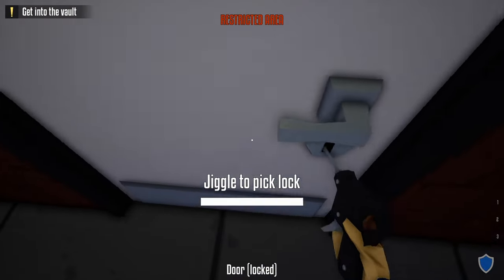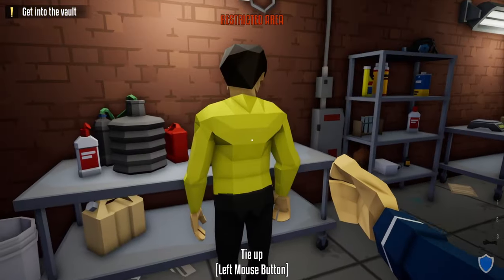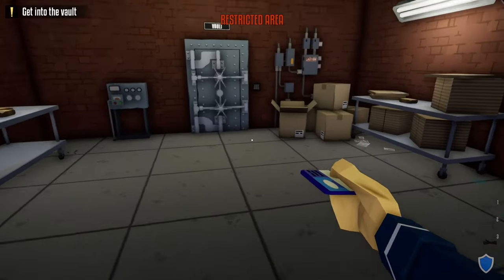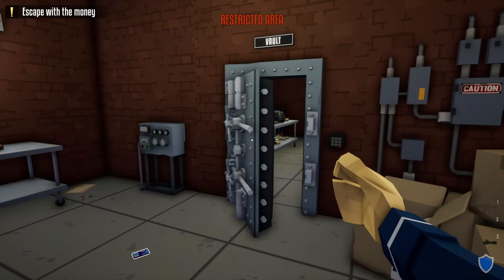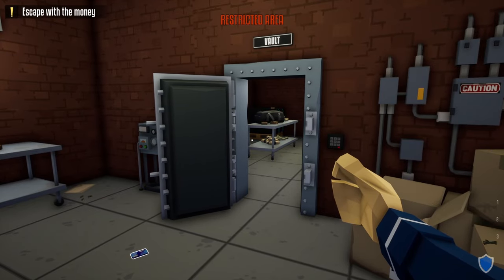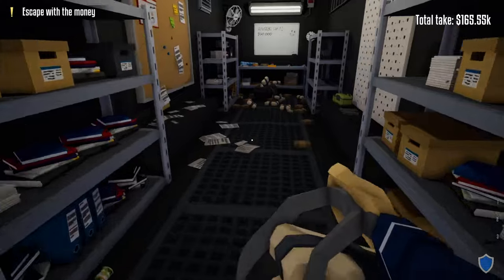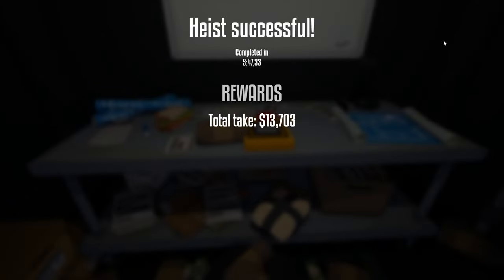Use the lock pick to unlock the vault door — once done, you're finished with the lock pick. Head inside, zip tie the civilian to the left, take the vault keycard, and scan the vault door. Now you have access to the vault area, the escape route is secured, and there are no cameras or guards to worry about for the rest of the heist. Take all the loot back to the truck and end the heist.